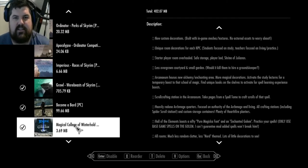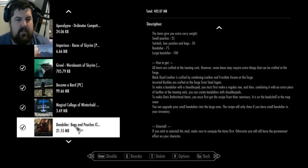Magical College of Winterhold makes the college actually really cool, with things flying around, mystical gardens and stuff like that. Bandolier adds a bunch of pouches to your character that you can craft and increases your carry weight, which is quality of life for survival.